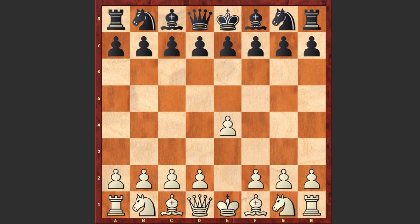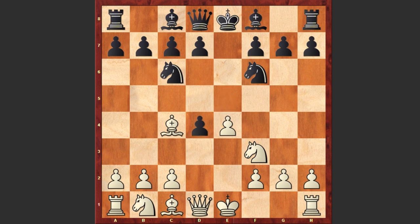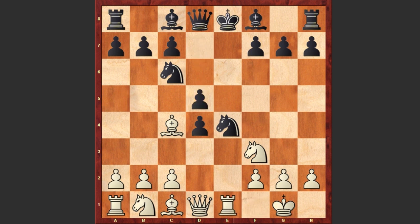Martin Corden started with e4 and e5 by black, Nf3, Nc6, Bc4 — we see the Italian game. Nf6: black is choosing the Two Knights Defense. And d4: white is going for the Fried Liver gambit. White castles kingside, Nxe4, Re1, d5, and Bxd5. Of course all this is theory — white is sacrificing his bishop by capturing on d5.